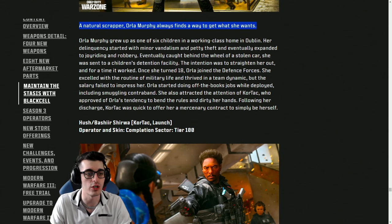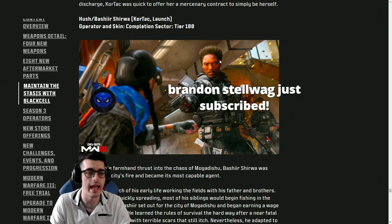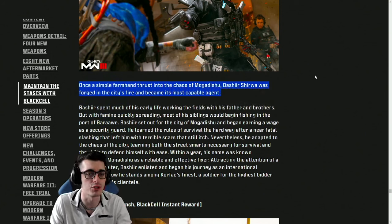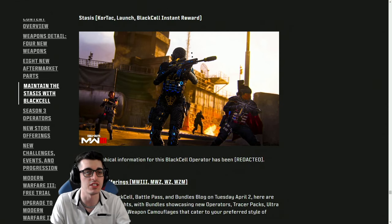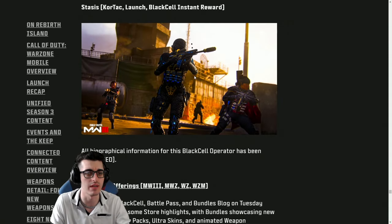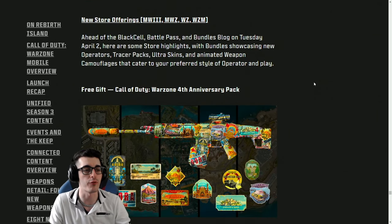Then you get a brand new Snoop Dogg look — is he a clone, is he working for Coney? The narrative is obviously redacted. We have Banshee in sector 13 — natural scrapper Orla Murphy always finds a way to get what she wants. Following her discharge, Cortac was quick to offer a mercenary contract — cool backstory there. Then we have Hush available at tier 100 in the completion sector — once a simple farmhand thrust into the chaos of Mogadishu, Basheer was forged by the city's fire and became its most capable agent, enlisting with Cortac as an international mercenary.